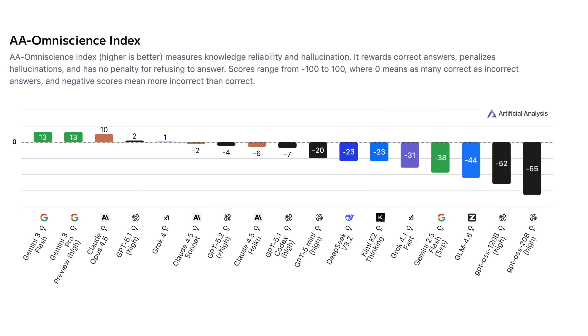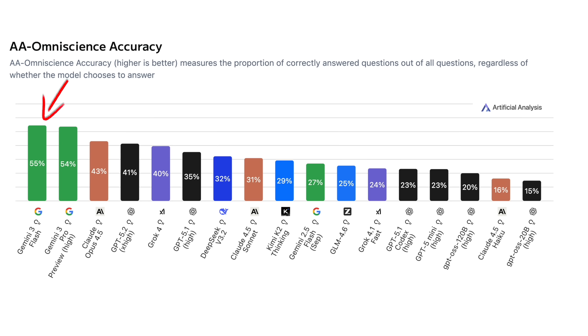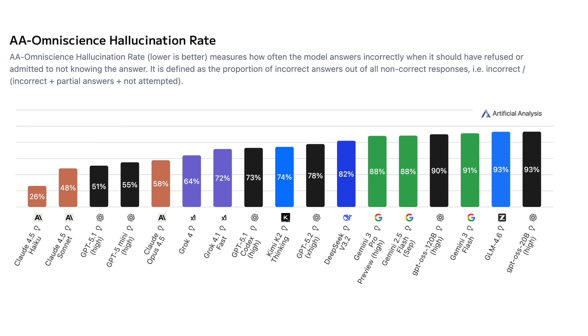What we do have to talk about, though, is the massive downside I found in the benchmarks on Artificial Analysis that might stop a few use cases for this model. This benchmark tests knowledge and hallucinations, rewarding accuracy and punishing bad guesses. Flash is actually the best on the index and also the best on accuracy — it got the most right answers. But where it goes really wrong is on the hallucination benchmark. This measures how often the model answers incorrectly, making up an answer when it should have refused. Gemini 3 Flash performs terribly, with a 91% score — one of the worst models tested. It seems to know a lot, but it doesn't know what it doesn't know, and it'll just make it up, so that might rule it out for certain use cases.